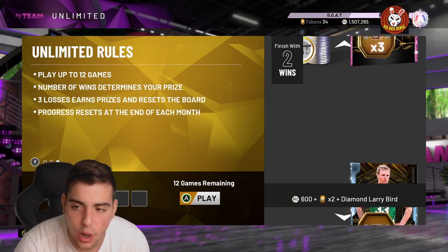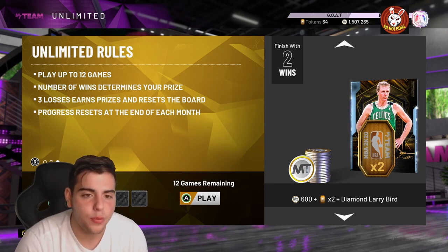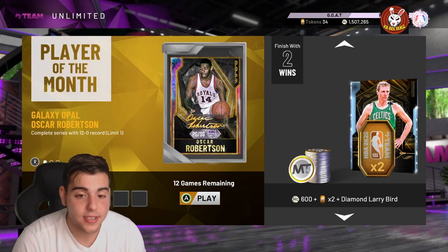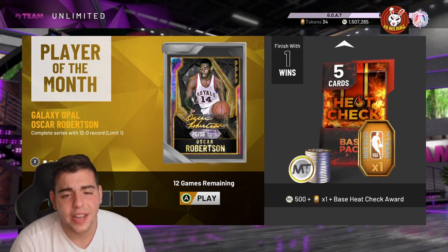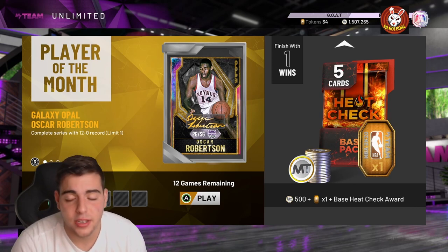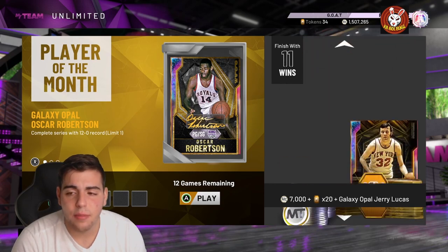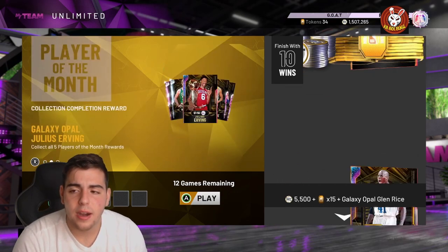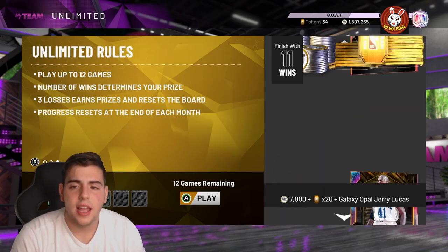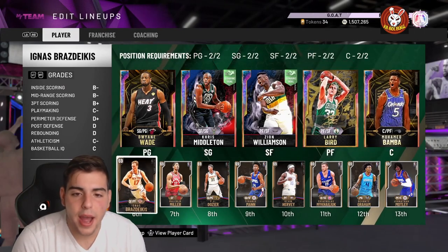What's good YouTube, it's your boy Bugs back on another NBA 2K20 MyTeam video. Today we're gonna go over the best way to go 12 and 0 — lineups, tips. It's simple. The reward is Galaxy Opal Oscar Robertson; he's free, the rewards are insane. Smash that like button, drop the sub if you're new. Just hit 12k — had an amazing day yesterday, thank you guys for all the support.